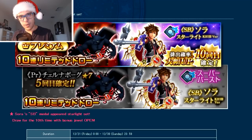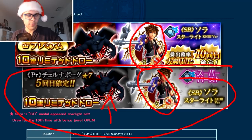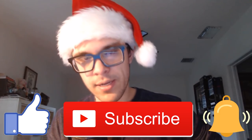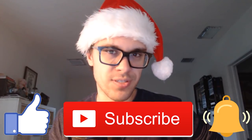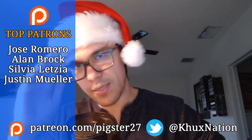Just a quick recap: assuming we get the same exact banners as the JP version, for the non-mercy pool I would only pull once at most if you need the Chernabog medal, and I would not chase for Sora regardless of whether you're a VIP player. Let me know your thoughts and opinions in the comments below. If you enjoyed the video, please leave a like, subscribe, and hit the bell button. My name is Brian from Kingdom Hearts Union Cross Nation — I'll see you guys in the next video. Peace!